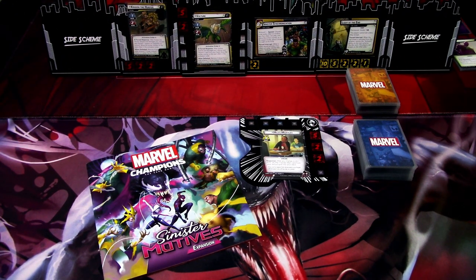Hi, this is JP from Nothalites over Arkham. Welcome to another Sinister Motives expansion playthrough. This time we are playing the fourth scenario in the box, which is the Sinister 6. We are playing with Miles Morales Spider-Man and the pre-built Justice deck from the box on standard difficulty. We have already set up the scenario and shuffled the decks, so let's get started.